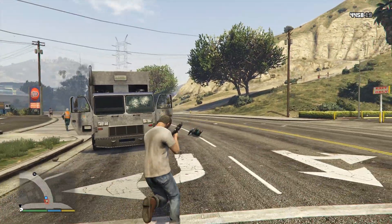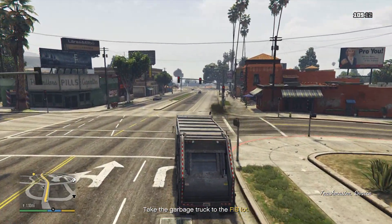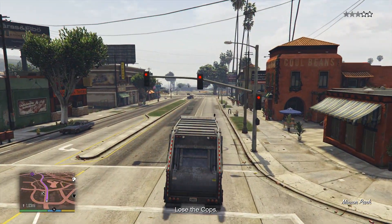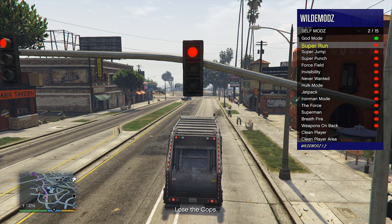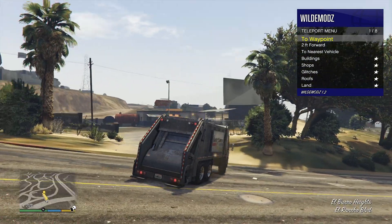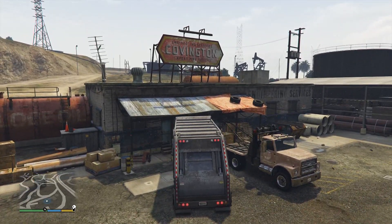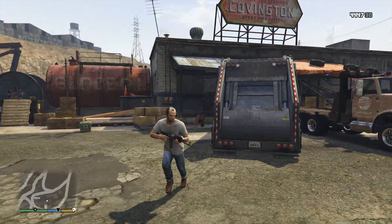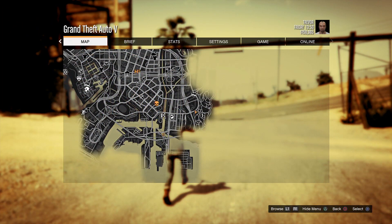I can't hit my shots — I cannot aim on GTA. Let's teleport to where we have to go since the garbage truck is a pretty far drive. Let's get rid of these cops too — self mods, never wanted. Now we can teleport to where we have to go. Leave the garbage truck — it just crashed right into the building. We'll just leave it there. Mission passed!